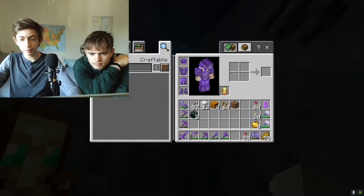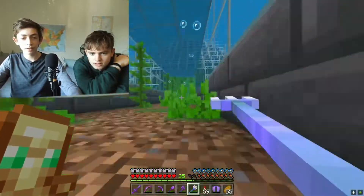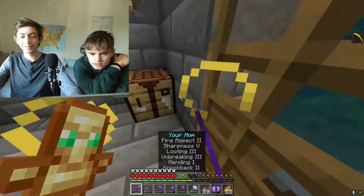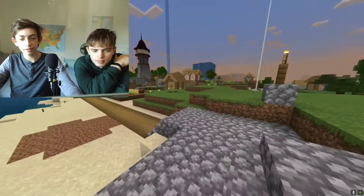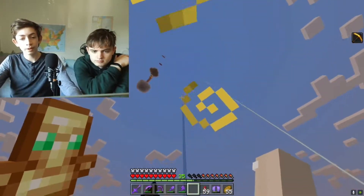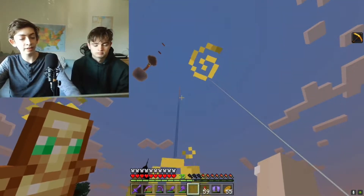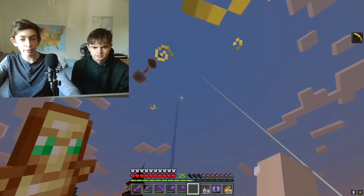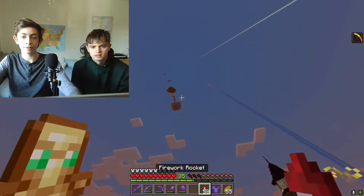This giant tower isn't quite finished but it's supposed to be a viewing point. It goes all the way up to Y310 — we're at Y67 right now — which is 10 blocks below the build limit, just so we can build something up there if we want. There's a little cloud with a rainbow cloud thing up in the sky.